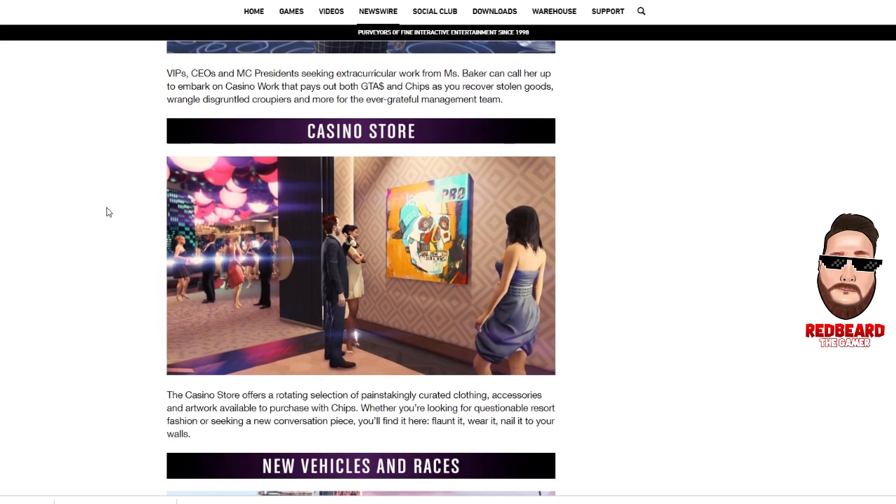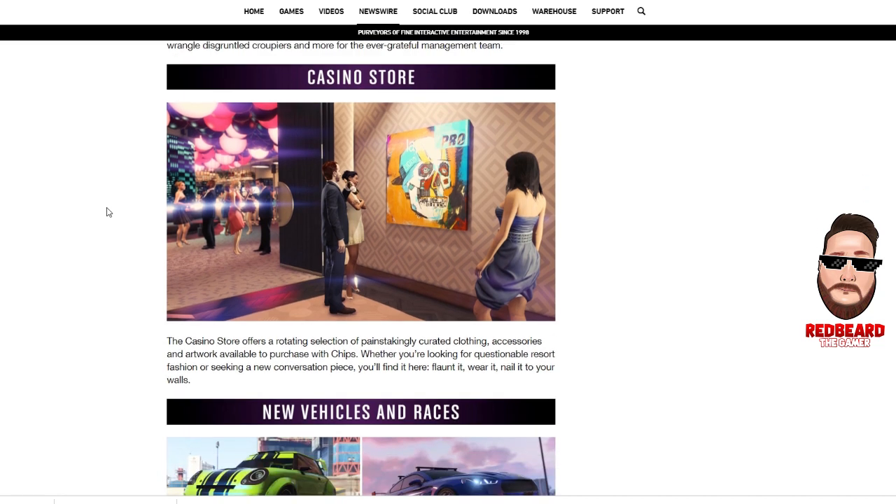The casino store has a rotating selection of different clothing, accessories, artwork, and different things you can purchase with chips. It feels kind of like gold bars — chips seem to be used in a similar way — so we'll see how that goes.